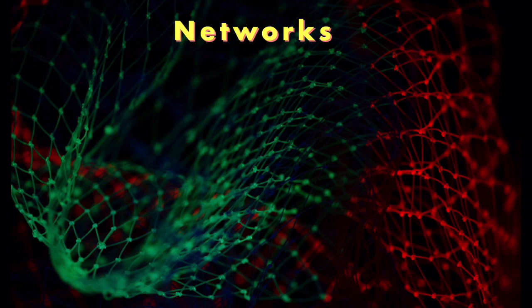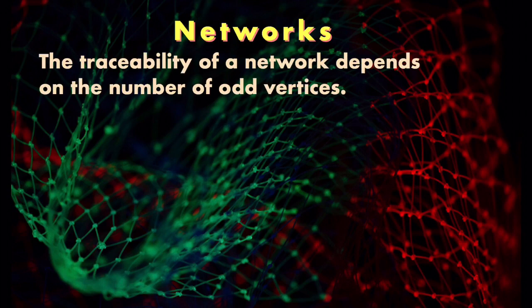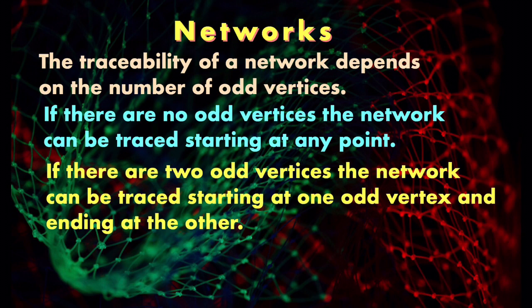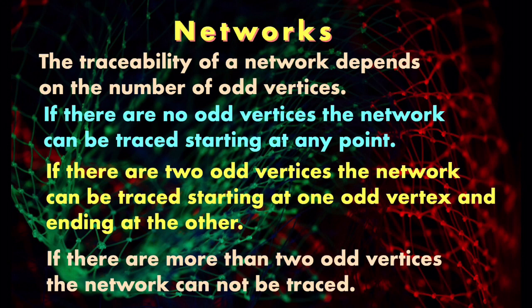Here are the rules for networks. The traceability of a network depends on the number of odd vertices. If there are no odd vertices, the network can be traced starting at any point. If there are two odd vertices, the network can be traced starting at one odd vertex and ending at the other. If there are more than two odd vertices, the network cannot be traced.